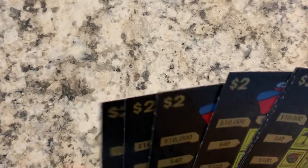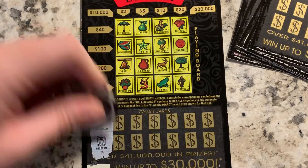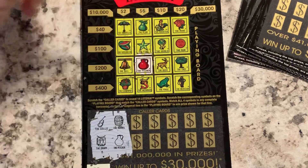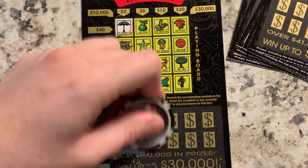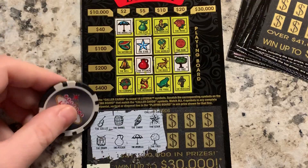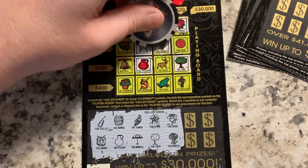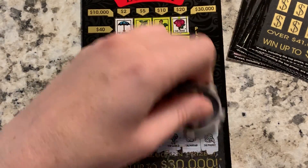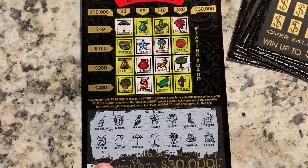We still got seven or eight of these left. Ticket 139: cello and drum. Barrel and pitcher — pitcher, no barrel. Canoe and umbrella. Star and tree — there's a tree, there's a star. Rose and world — there's a rose, there's a world. Boot and mermaid — mermaid, no boot. Deer and parrot — deer, no parrot. No winner on that one.